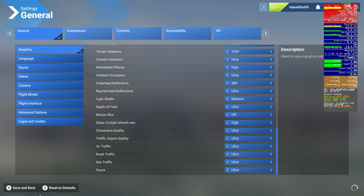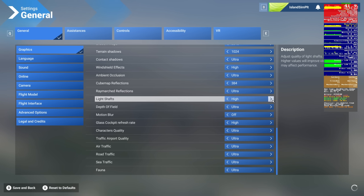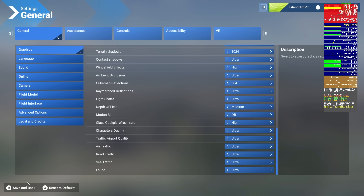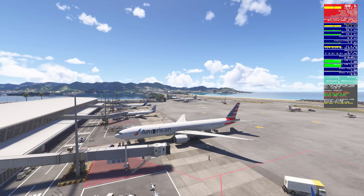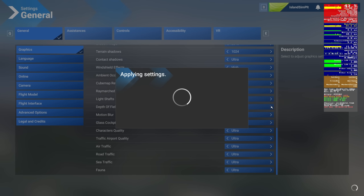Light shafts to medium — main thread and FPS are about the same, but GPU memory saves us maybe about two-tenths of a gig, which is not too bad. I would consider turning this one down. Back to ultra. Depth of field to medium — FPS and main thread about the same. GPU memory saves about 0.2 gigs. Not a whole lot, but these can start to add up — 0.2 plus 0.2 plus 0.3, etc. So this does save you a little bit of VRAM. Back to ultra.